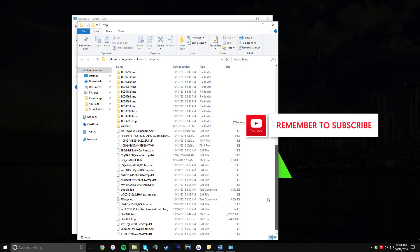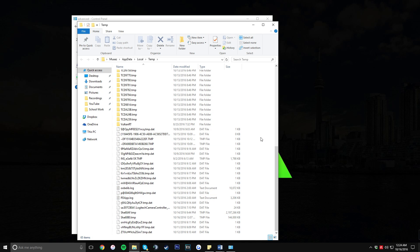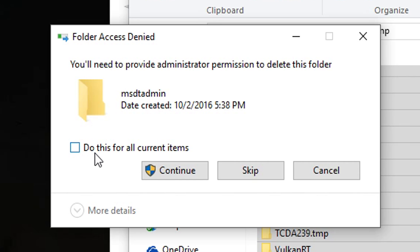Once you get there, you'll see a bunch of random folders and probably a couple of .dat files. There's a chance you might not see the file extension on each item, but you'll see the normal name for it. Once you're here, press Ctrl+A to select all and then press the Delete key.